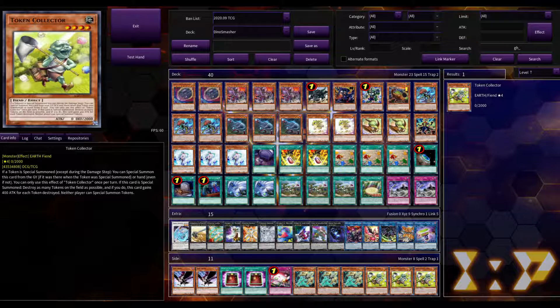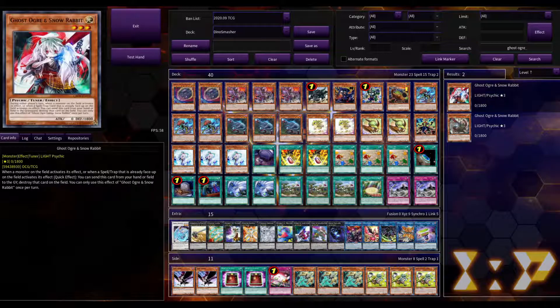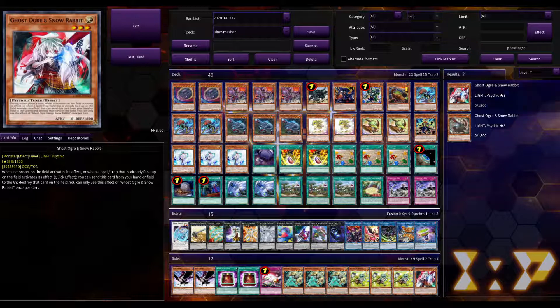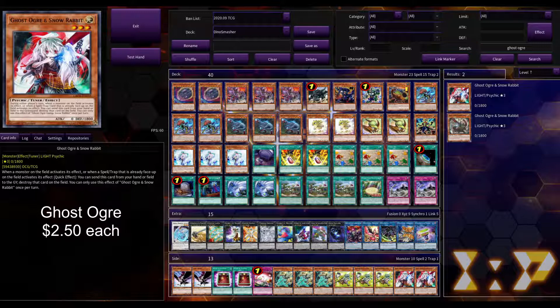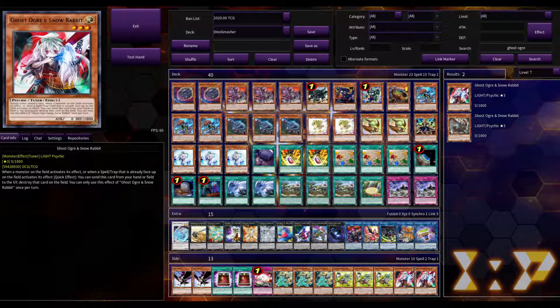We're also going to put two Ghost Ogre in the side deck. Thanks to Maximum Gold it's gotten a little cheaper — about $2.50 per copy for the cheapest version. It's a hard once per turn so you don't want to draw multiples. It's another really good hand trap to disrupt your opponent and gives you a non-dinosaur to work with for Double Evolution Pill.